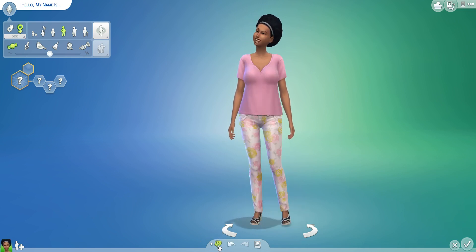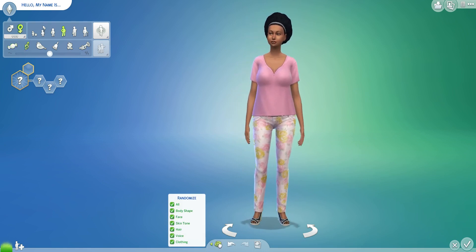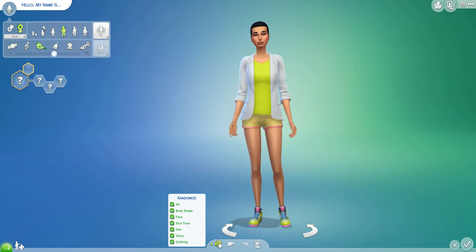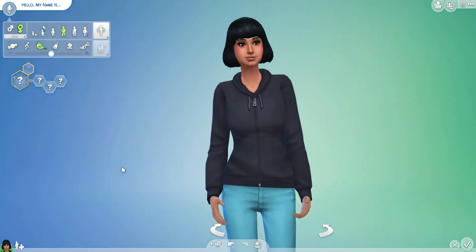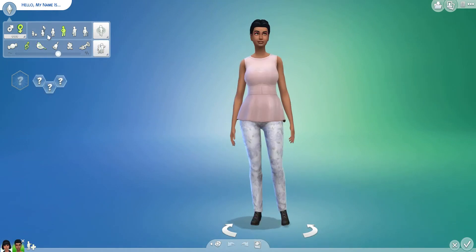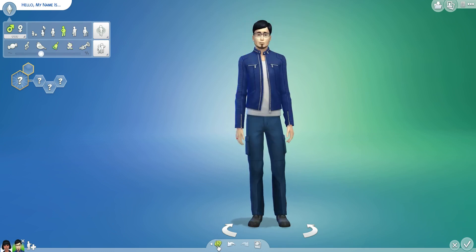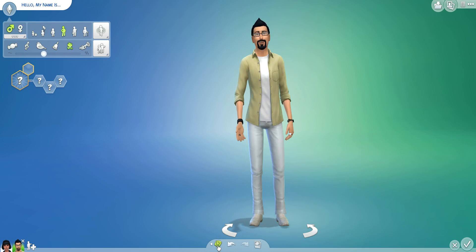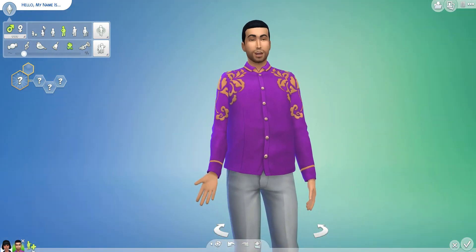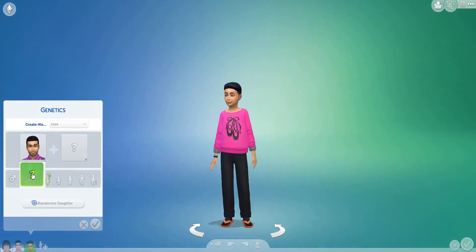Okay, let's see how we go. Roll one, two, three, four and roll five. Okay, cool looking Sim. I want to get a guy here — this is going to be the dad of the mum of the family. Roll one, two, three, four, five. Okay, and this is the dad.